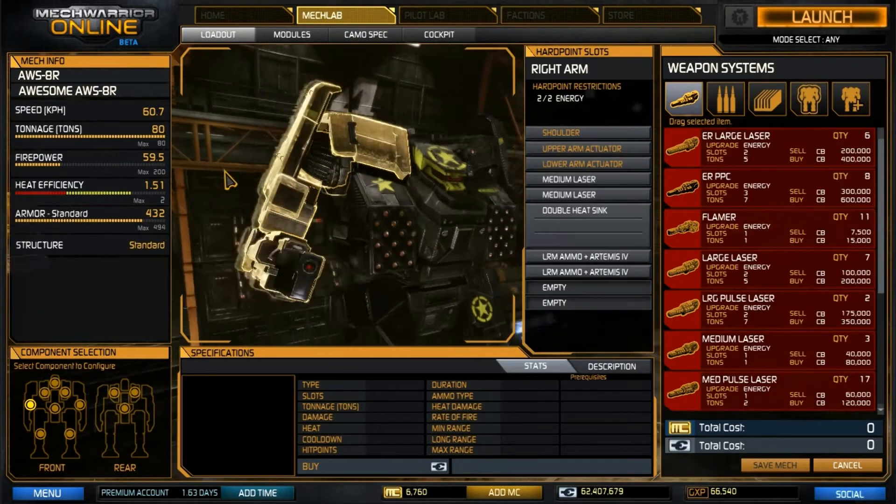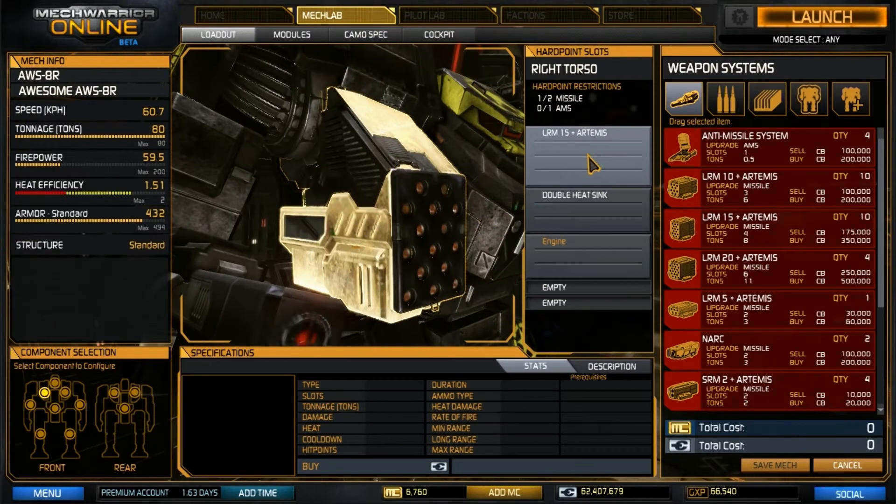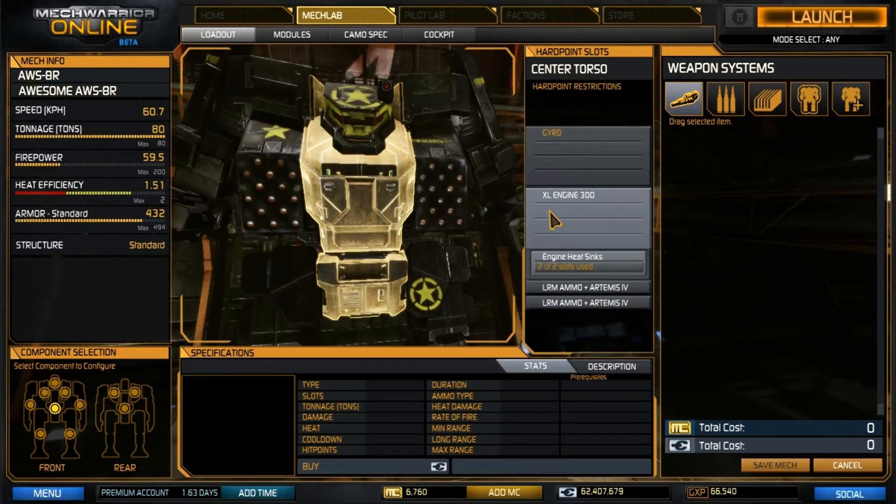For the loadout more specifically: in the right arm we're going to have two medium lasers, a double heat sink, and two tons of our LRM ammo. In the right torso, we're going to have an LRM-15 with one double heat sink and part of our XL-300 engine. In the center torso, we have our XL-300 with two double heat sinks slotted in the center there, with two tons of LRM ammo.